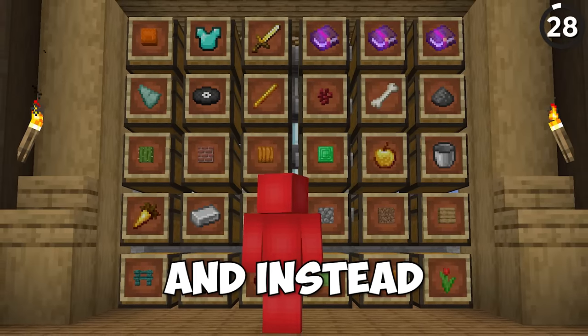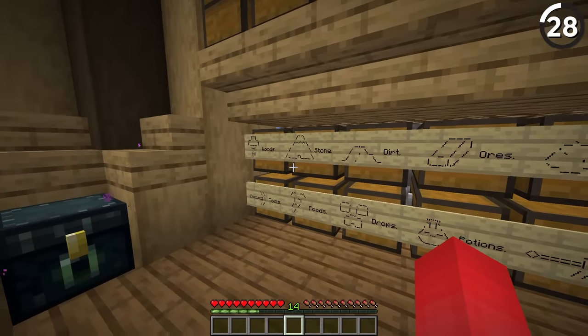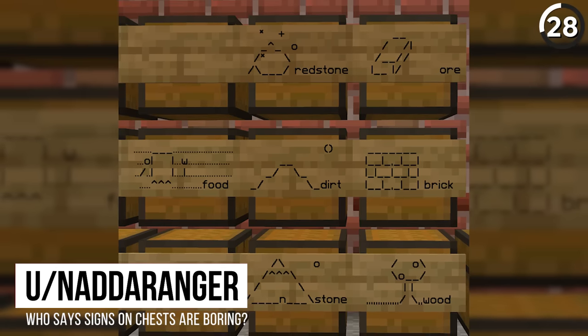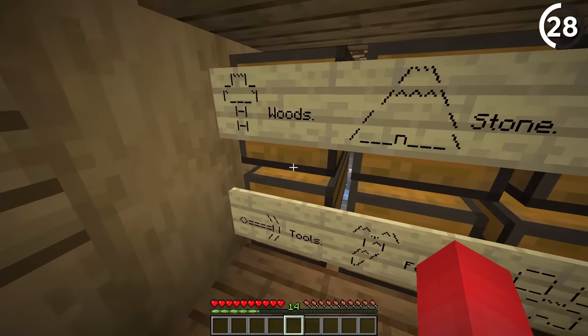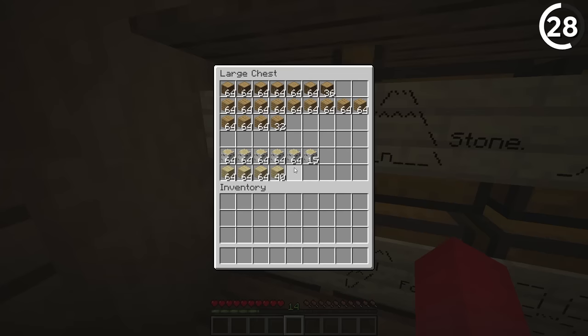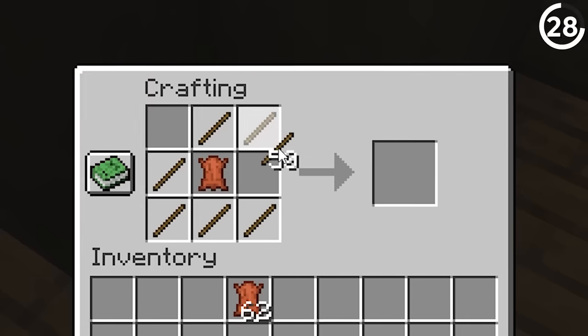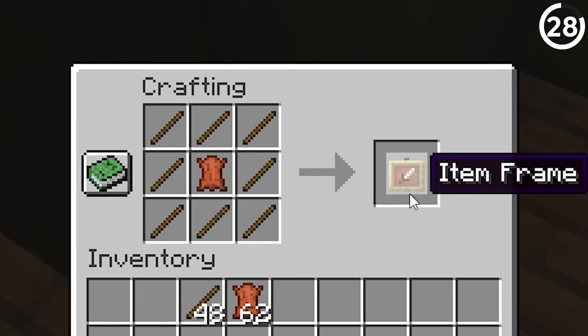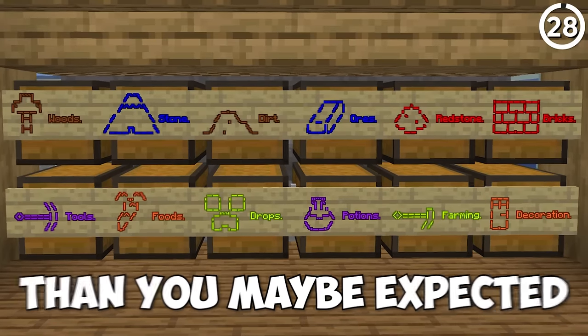Stop using item frames and instead use signs. Unlike item frames, these aren't going to lag out your game nearly as much. By using different kinds of ASCII art, it can still be quite effective — and you'll still have room to type out the actual label in case people can't decipher your abstract art. You could even dye the sign, offering up more variety than you might expect.